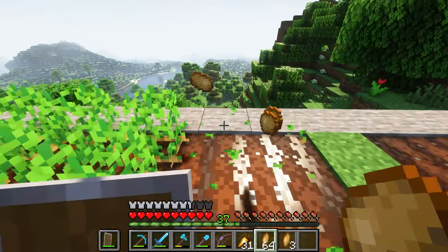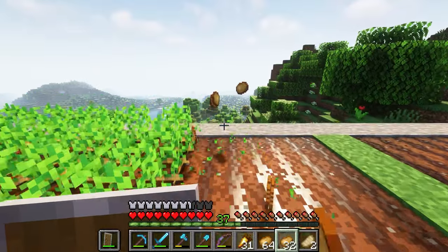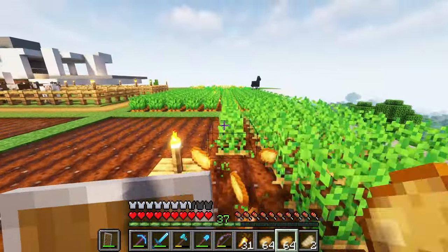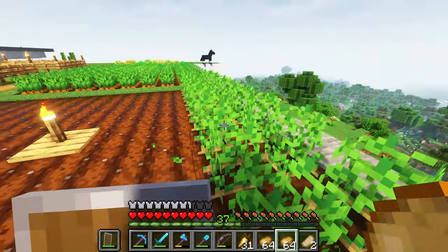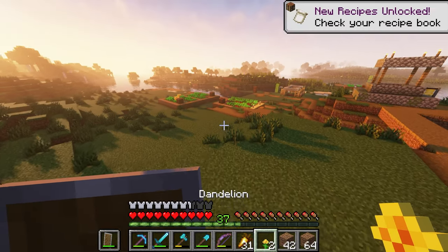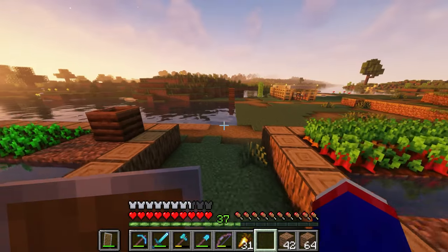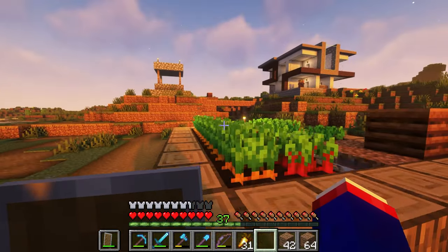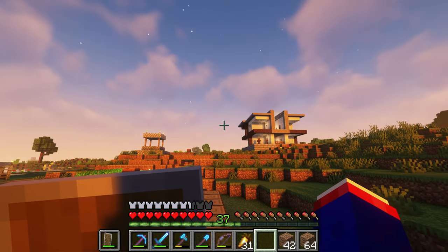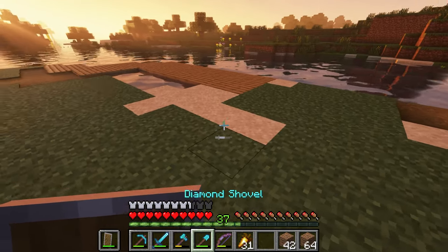So we're going to start by uprooting the farm up there — that seems like the most sensible place to start. Now that I've started uprooting it, I'm going to have to figure out what to do with these animals — I think I'll move them further from my house. But first I'm going to deal with the plants because they're easy to deal with, I don't need to corral them or do anything special. I'm going to grab this group of fields — stay away from me, chicken! Oh, cooked chicken — cool. I'm going to go store these.